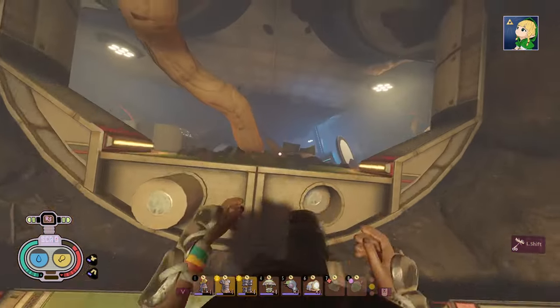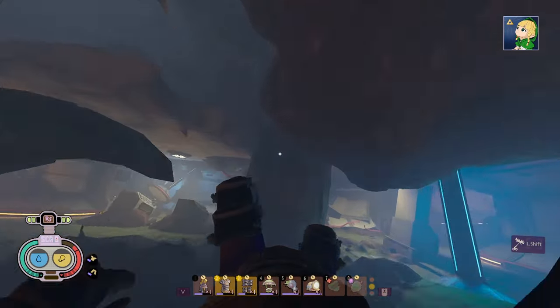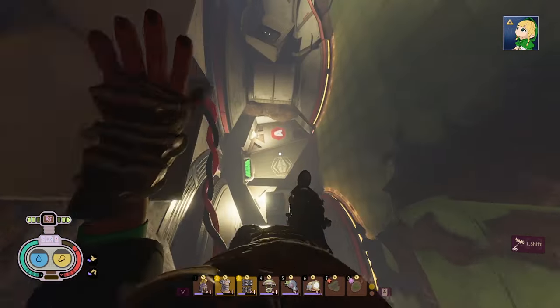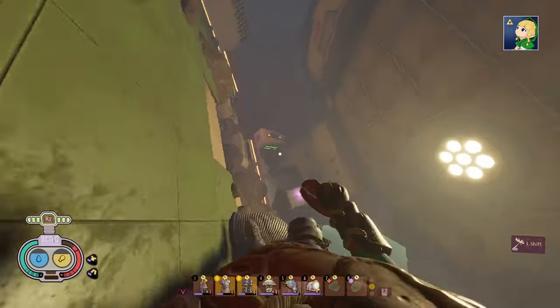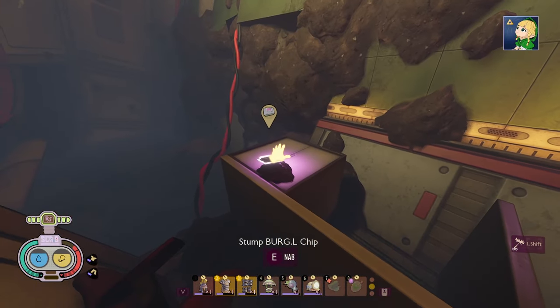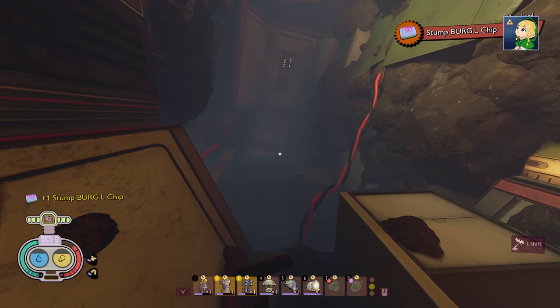Now as we go down, we're just going to do a little parkour or tufting. Try to make sure you don't drop straight down through the door. But now we can get into this lower area here, and you'll see a loot box. Right away, here is the stump burgle chip. So now you've gotten the burgle chip and the mantis kebab recipes — that is the best thing down here to grab from this room.